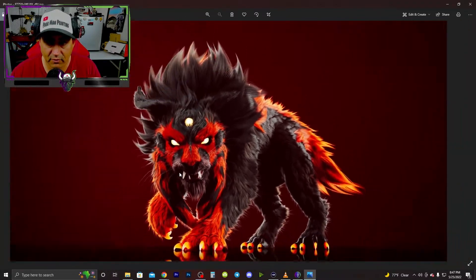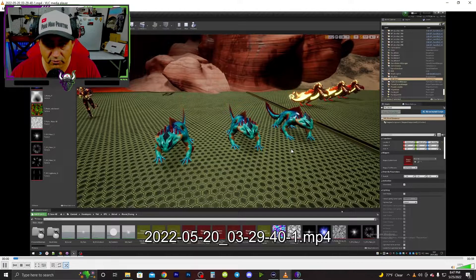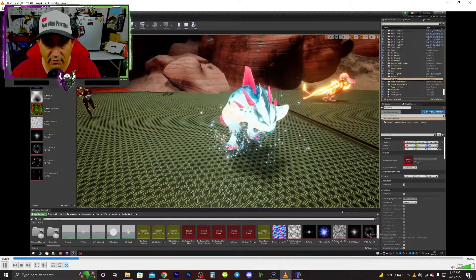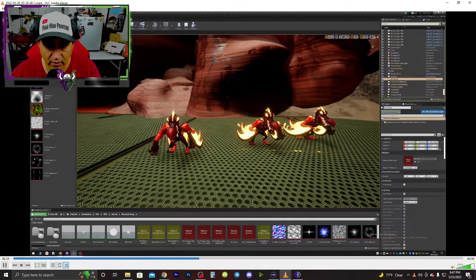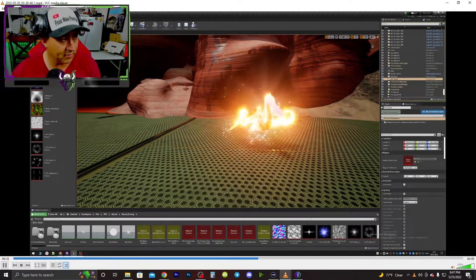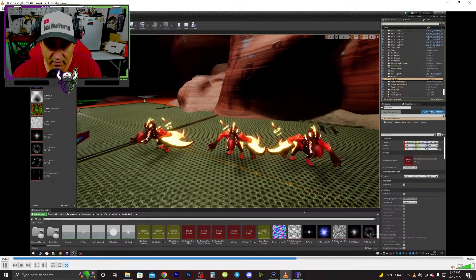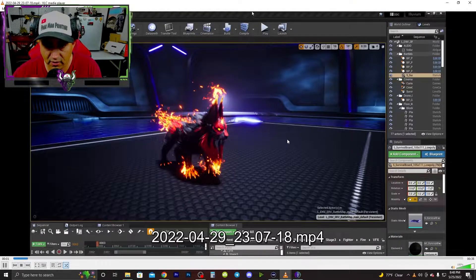I'm also going to show you this right here — we got a little description of how they will fuse together to make a level two or level three. There it is, everything is coming together. Right here you got Rampy, I believe, to make Ram Fire. This game is going to be off the freaking hook. Here's another short clip of the animation of that cat.